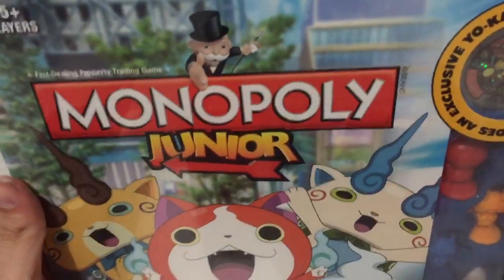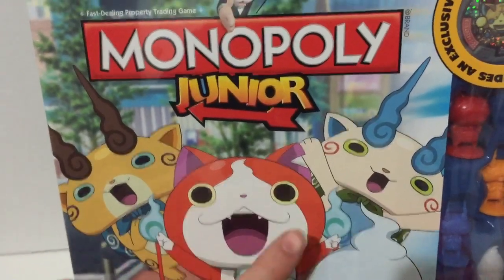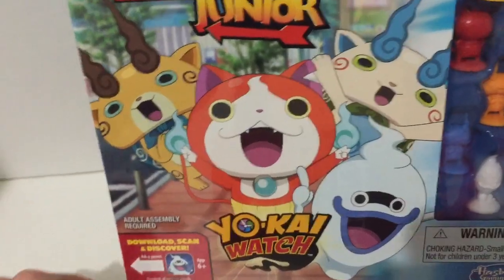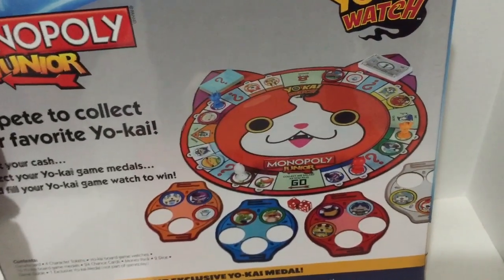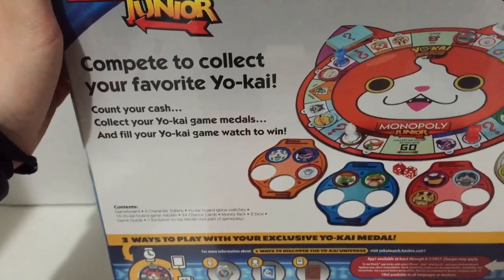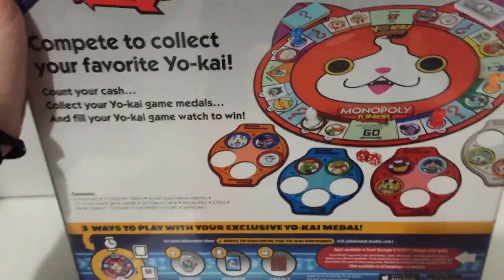So, tricky Hasbro. On the front you got Jibanyan, Komajiro, Komasan, and Whisper, which are actually the four player pieces you have inside. There's a little thing for the app down there, nothing too crazy on the side, just all the characters. And on the back you see the board, which is just Jibanyan's face. You have little Yokai Watch player boards, and this is the junior version of Monopoly, so it doesn't go on for hours and you can actually finish the game.